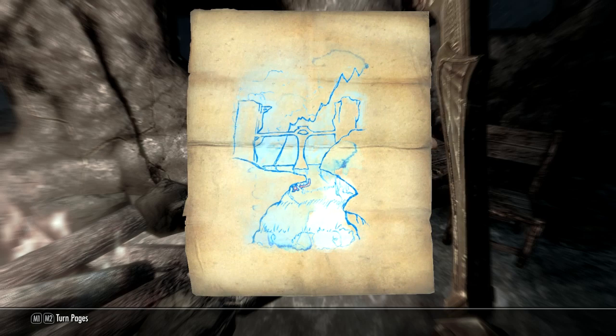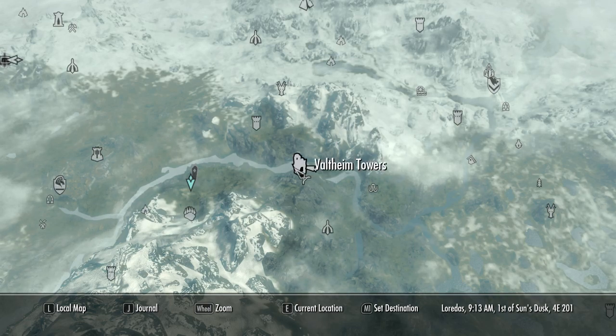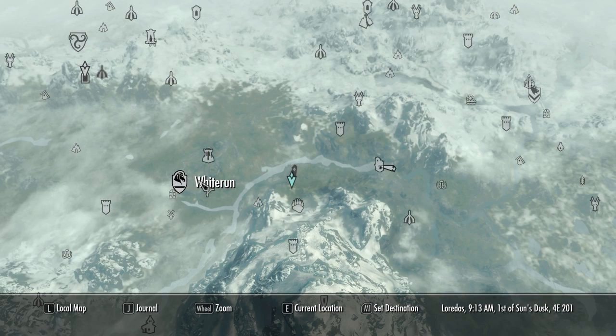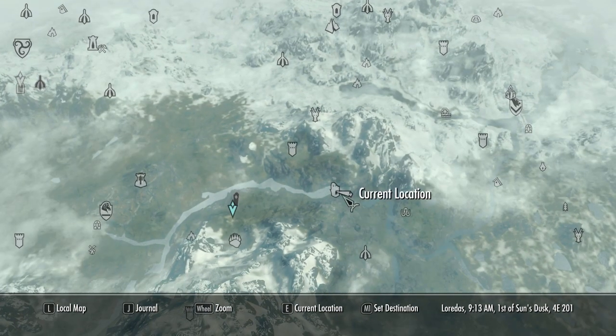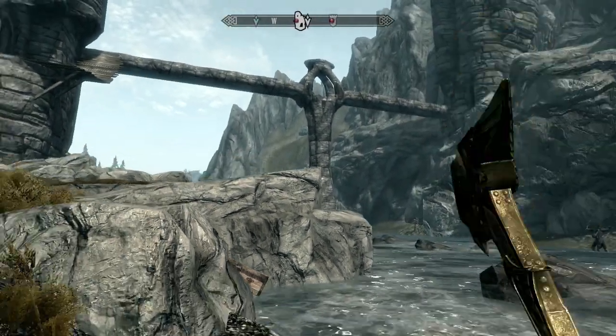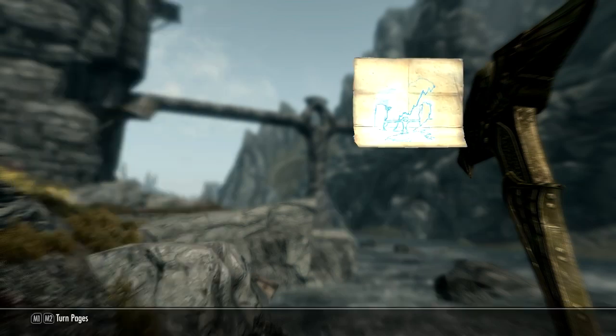It ends up being just water. To find it you need to go to Valtheim Towers, which is to the east of Whiterun. If you follow the river from Whiterun you'll get to the towers, and on the towers you'll see the bridge which is identical to the one in the image, as you can see. That's the bridge shown in the map.